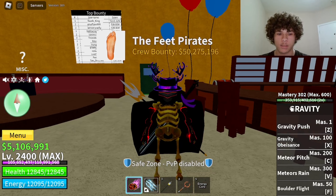The next move on gravity is called Meteor's Rain. The Mastery cost on that is 300 — this is how it looks. It just shoots a bunch of meteors and did 4,911 damage.